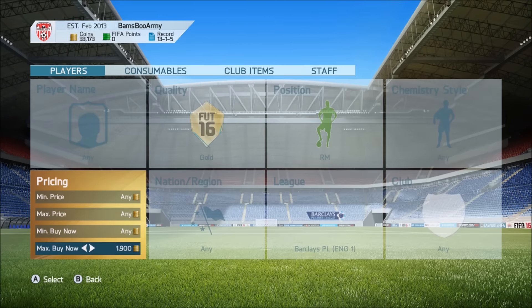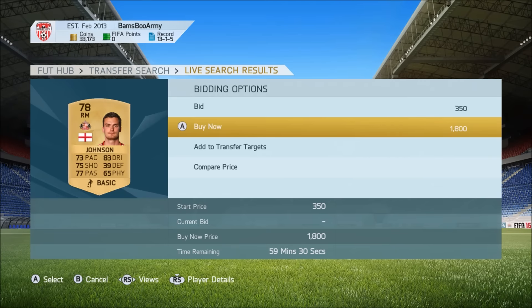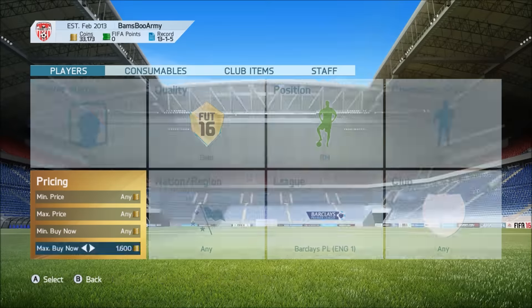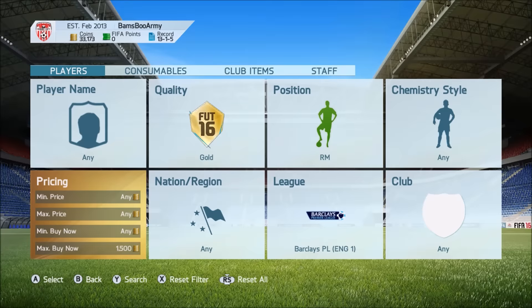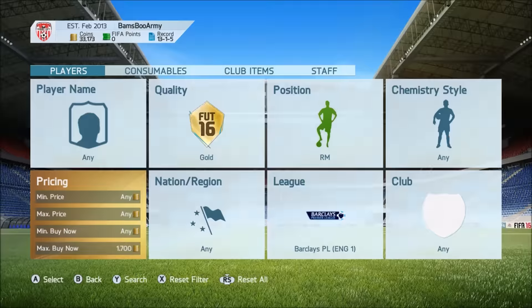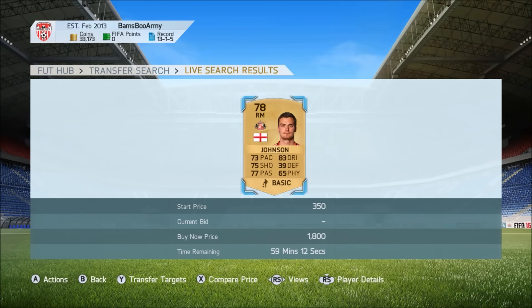Basically what I have done is search for BPL players in the right mid position and search for the lowest buy now. The idea is you have to find out what the lowest buy now is on your console. For example, in this video the lowest buy now for right mid gold in the BPL is about 2000 coins.